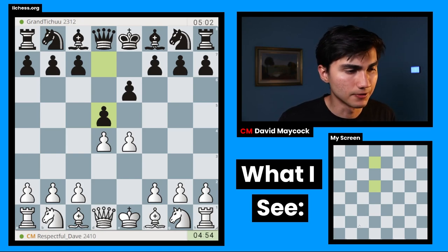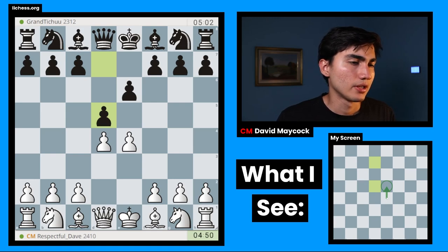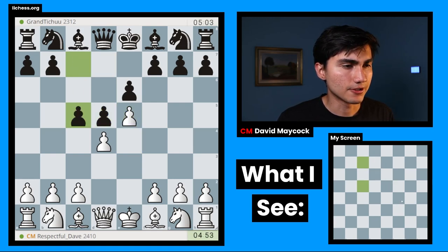In this position with white we can make many moves: we can play knight C3, knight D2, or E5. I think I'm going to go for E5, the advanced variation of the French. C5, and I'm going to play C3 to support my center.